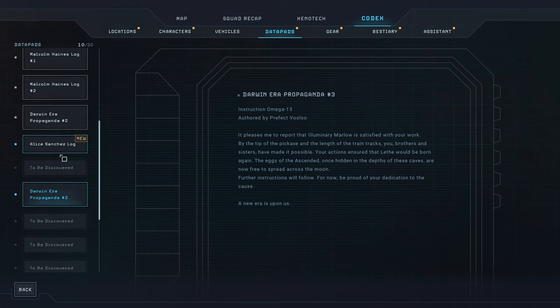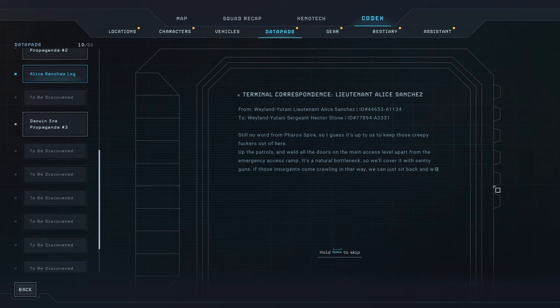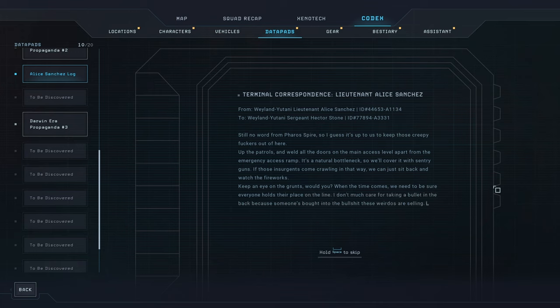We also found this data pad - Alice Sanchez log, Lieutenant Alice Sanchez, a message to Sergeant Hector Stone. 'Still no word from Pharo Spire, so I guess it's up to us to keep those creepy fuckers out of here. Up the patrols and weld all the doors on the main access level, apart from the emergency access ramp - it's a natural bottleneck so we'll cover it with sentry guns. If those insurgents come crawling in that way we can just sit back and watch the fireworks. Keep an eye on the grunts - when the time comes we need to be sure everyone holds their place on the line. I hope Price keeps her word.'